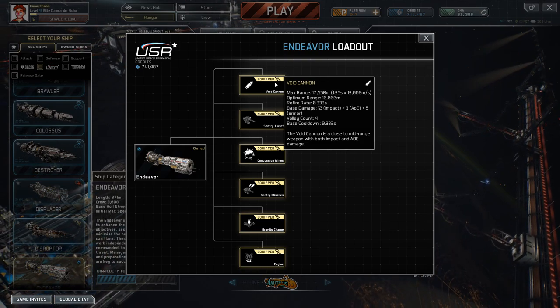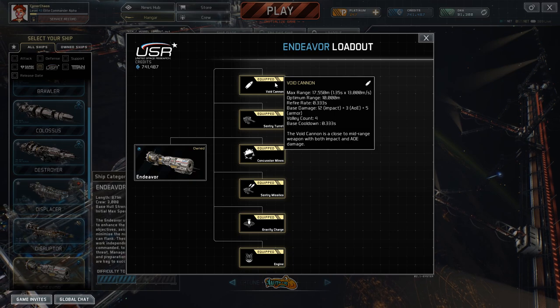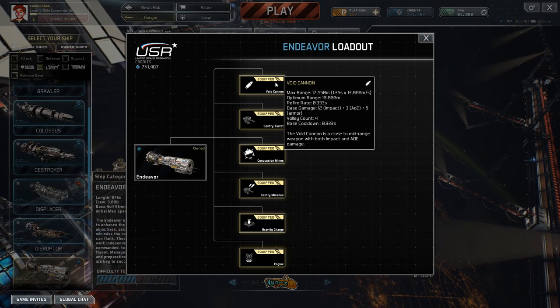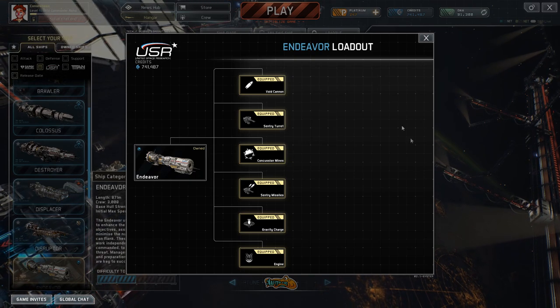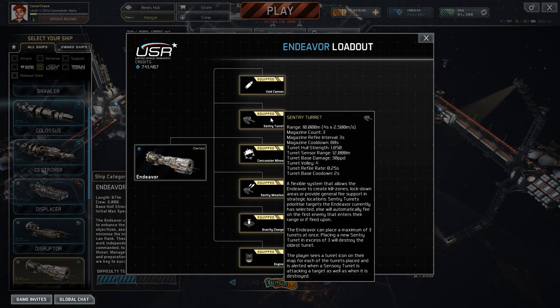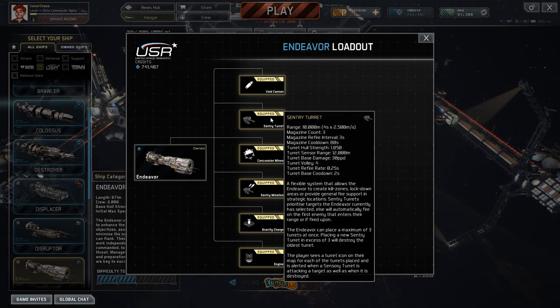So the Void Cannon is a close-to-mid-range weapon with both impact and AOE damage. Next, we move on to the most interesting and most badass part of the ship — the Sentry Turret.